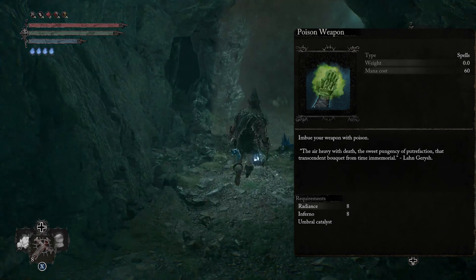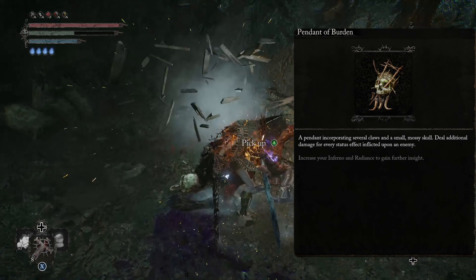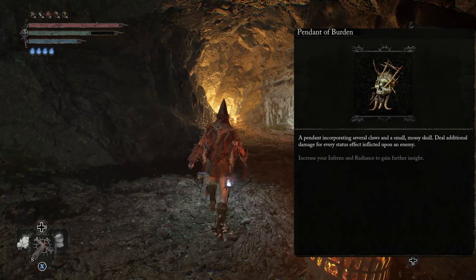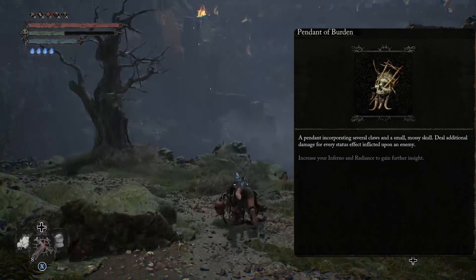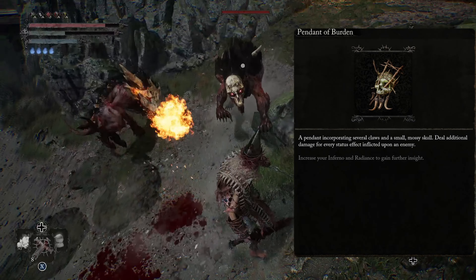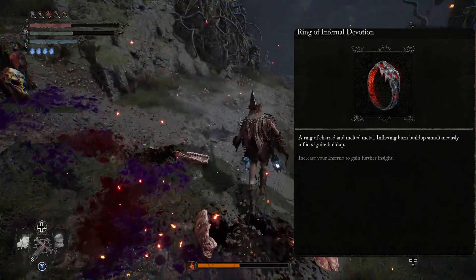Now, to make this build even stronger, we're going to be using a pendant called the Pendant of the Burden. What this is going to do is deal additional damage for every status effect inflicted upon the enemy. Since with our weapons we're already doing three status effects, and by infusing the weapon with Poisoning we're doing four, we just need two more to apply every single status effect on the enemy. And that's going to be coming from the form of the Rings.